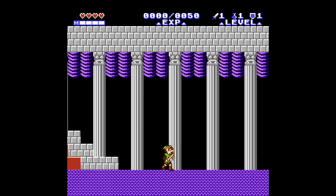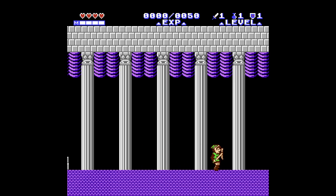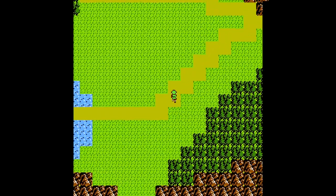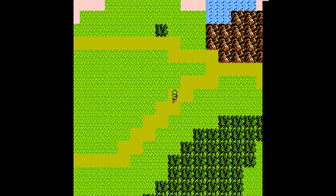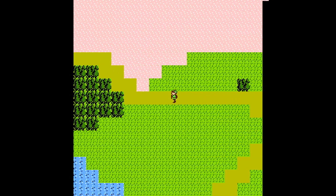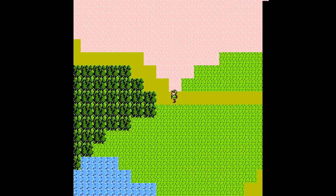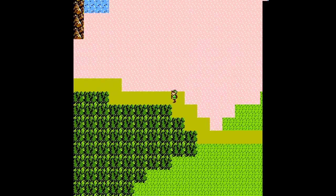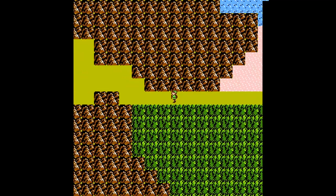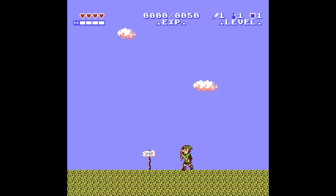I'm using Mesen — M-E-S-E-N. Previously I've used Nestopia for NES games, but Mesen was recommended and it's pretty nice. All the default settings are in a really good spot. I've got a fast-forward and a rewind — I didn't even have to bind them. They were already set to like really good spots on the controller. I don't plan to use them, but it's nice that they're in such a good position.